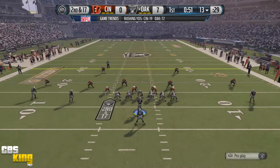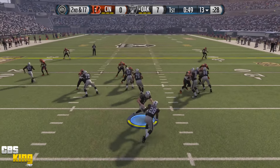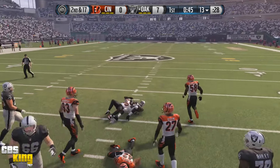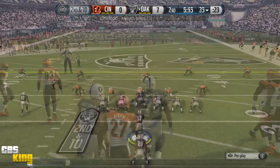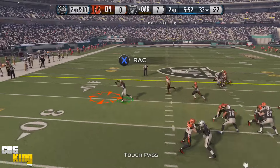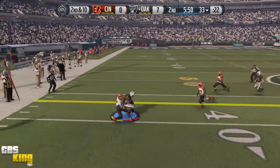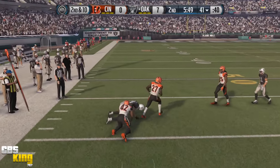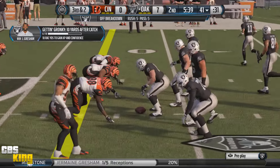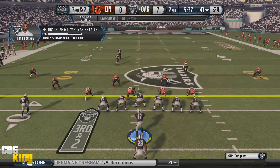Let's get some room up front and go with AP again. He almost broke it for a big one! I did some drag routes to Gresham — you gotta break that tackle, my dude. Third and two — I gotta keep chunking away at the deepest hole on them. They're showing blitz.